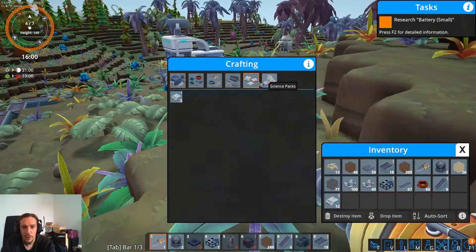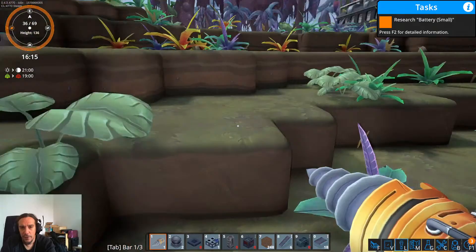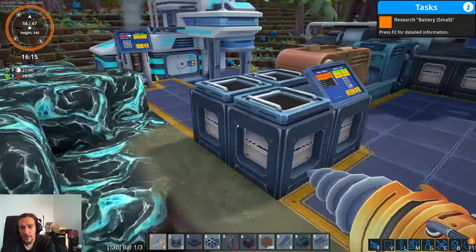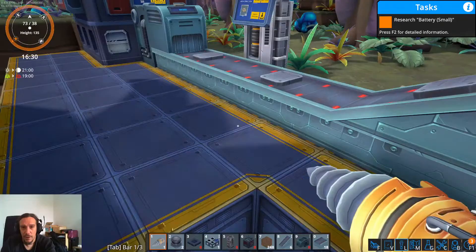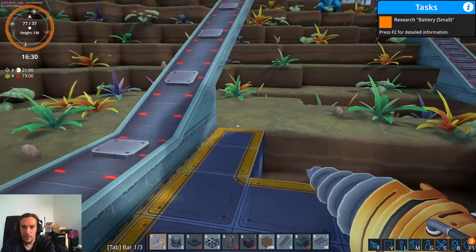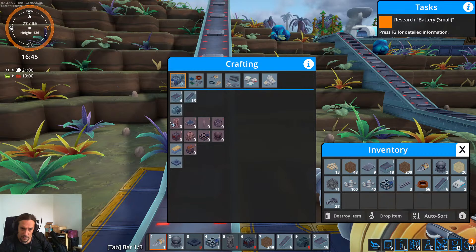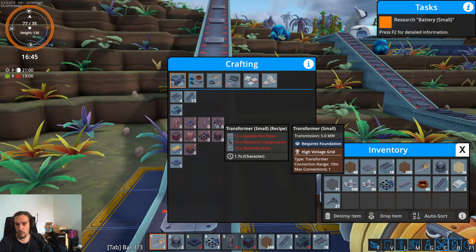I want those science packs. Because if I have batteries, I can make solar power and then I'll finally have an end to this uncomfortable situation I'm in right now. There we go — five science packs. I think that should be enough. Solar panels — let's see. A solar panel generates 300 kilowatt. What does a biomass generator do? 800 kilowatt. The thing is that we will have to store the power somewhere. That's a problem we need to solve.